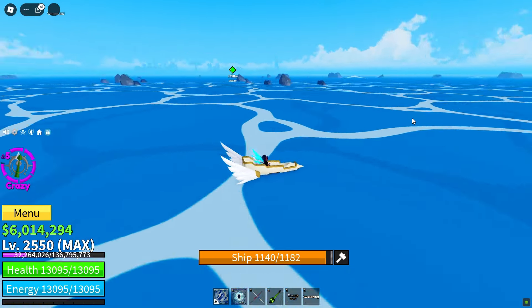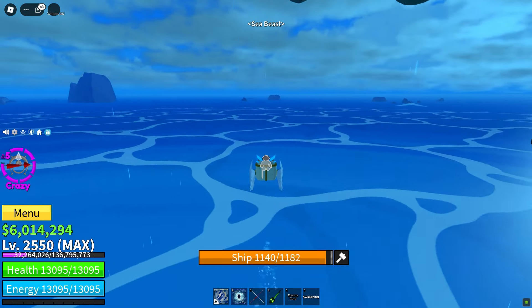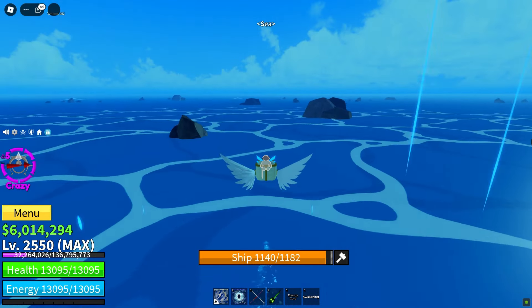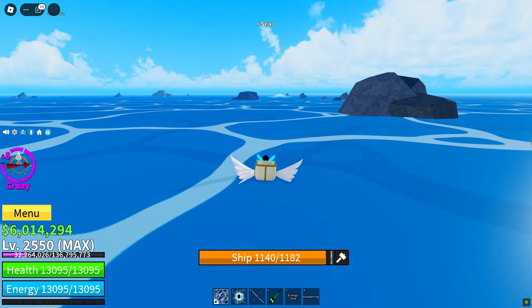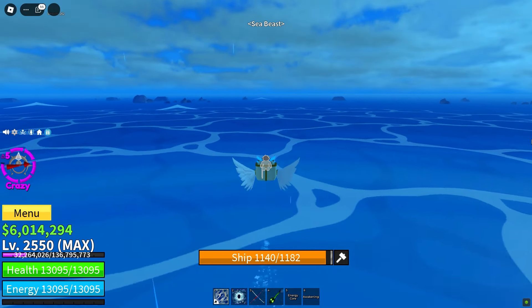Now it's time to wait for sea events. I usually skip these events to find Mirage faster, but you can fight them if you prefer. Just remember, saving your boat's health is our main objective here. Continue forward and steer your boat away from sea event areas as soon as you see any.